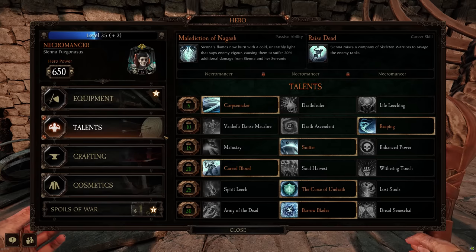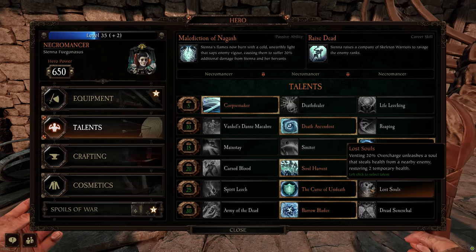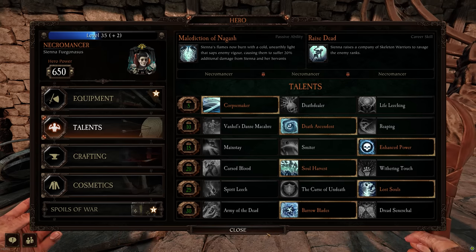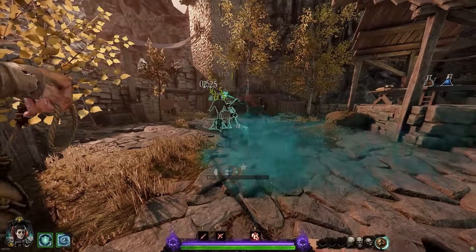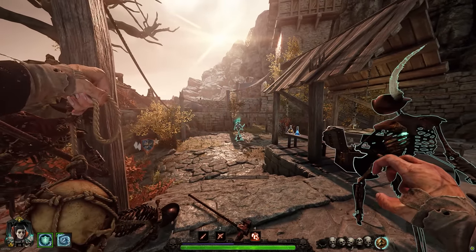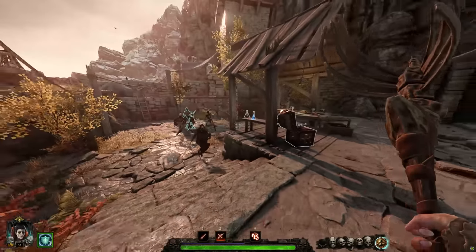If you want to work on a more range-focused casting build, Death Ascendant for the stacking range power and enhanced power are the obvious go-tos, and you could round that out with Lost Souls — the level 25 talent that gives 2 temp HP and steals health from enemies whenever you purge 20 overheat. Necromancer is really good at purging overheat — bring out the Icon of Death and you suck away 70% overheat immediately, which will proc Lost Souls. However, in practice I didn't really notice much damage or temp HP being generated from this talent. At level 30, you could round that out with Dread Seneschal to get tankier and higher damage skeletons that can charge and knock people over, or split up with 3 attacking and 3 defending. That's a solid choice.